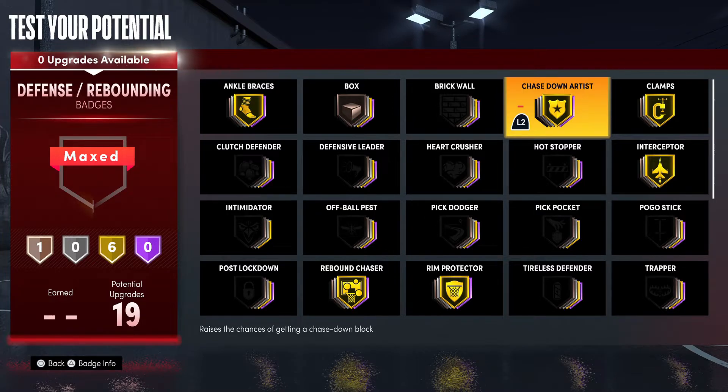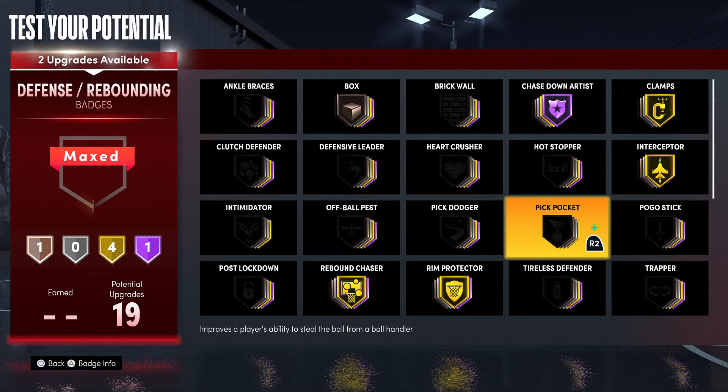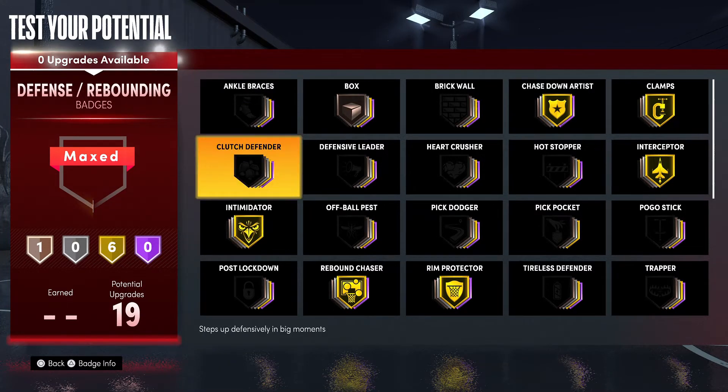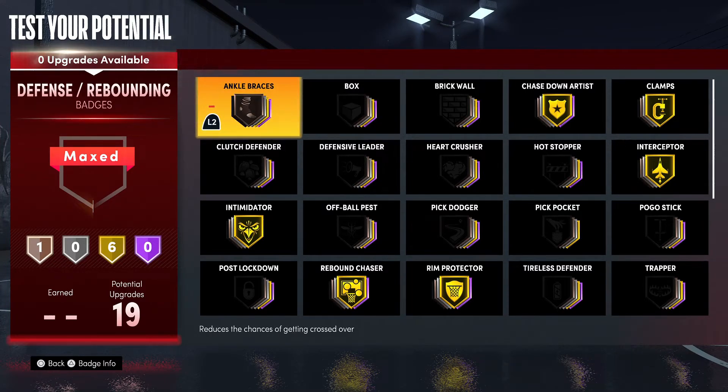This build can also be used in the rec. The only downside is you can't be the primary rebounder because outlet passes are going to be difficult without playmaking badges or pass accuracy. For the rec, I would just take those three off of Ankle Braces and put on Rebound Chaser, Rim Protector, and Chase Down. Or you could run Intimidator with Ankle Braces on bronze — I don't know how bad the ankle breakers are this year, but when I find out, that's how I would adjust that badge.